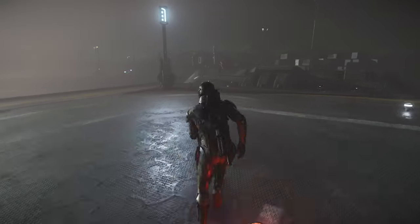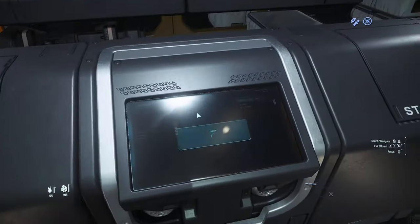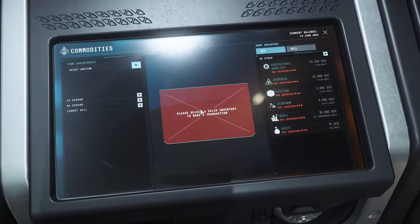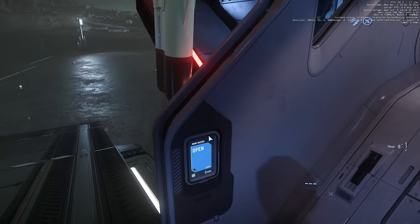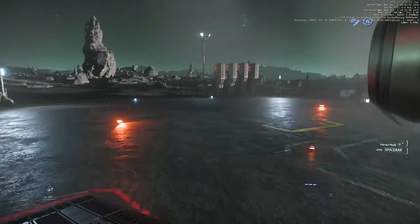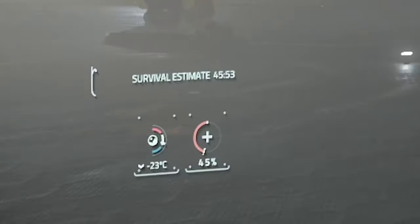I'd probably choose whichever is on the sunny side of the moon, simply for convenience. One thing to keep in mind: ETA happens to have some massive winds going on. It is super important that you actually turn off your ship's engine, and when exiting the ship be extremely careful as the wind can easily knock you over and do some heavy damage, or in rare cases straight up kill you.